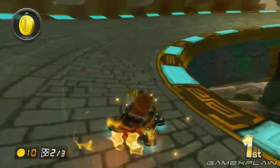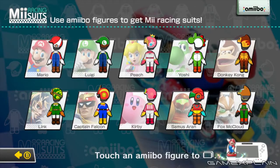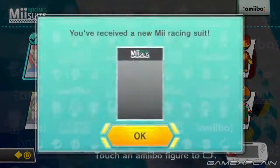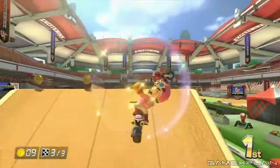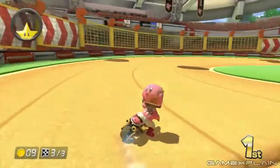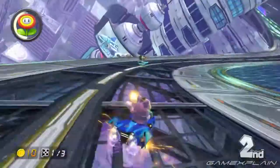Beyond the new tracks and characters, another new feature enabled on the same day as the DLC's release is support for Amiibo figures, and you won't have to buy the DLC to take advantage of it. After accessing the Amiibo option from the title screen, you'll be able to scan in any one of 10 supported Amiibo to unlock a costume of that character for your Mii. In Kirby's case, that means you'll get this somewhat unsettling helmet design, with Kirby perpetually staring down the opponents behind you. Thankfully, you won't have to re-scan Amiibo every time — they'll be permanently unlocked for good.